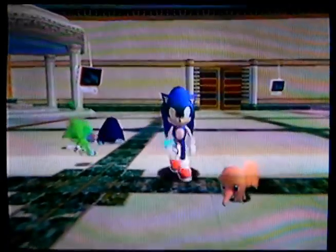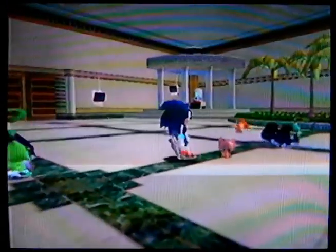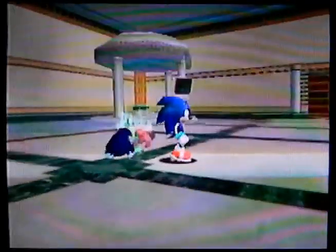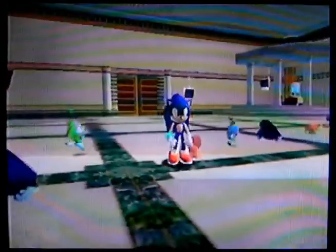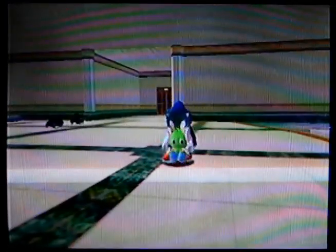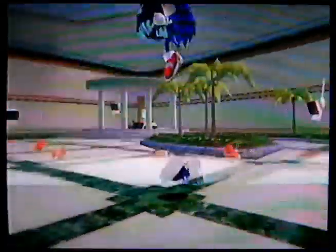When you first come here, there are two eggs that eventually hatch, and obviously they're Chao. Give them animals so they can either increase their strength, flying, swimming, or running. And that's what the animals from Robots are for.